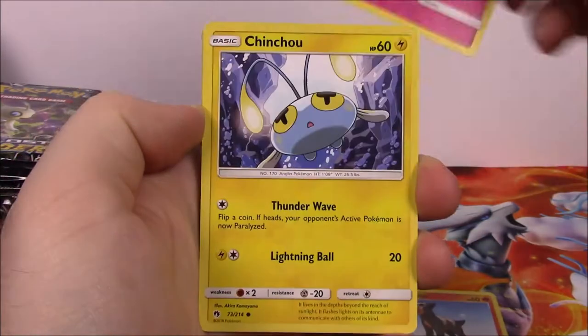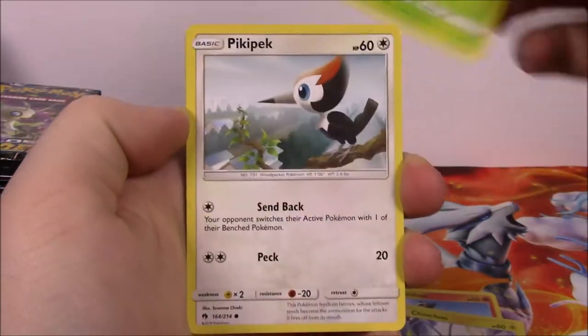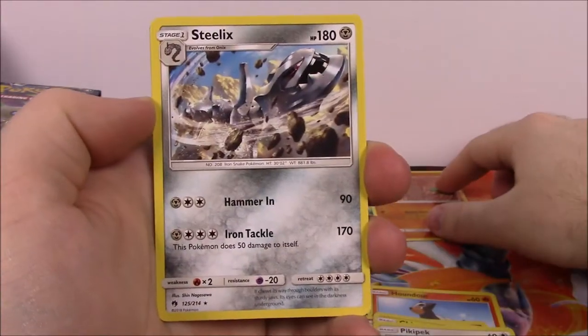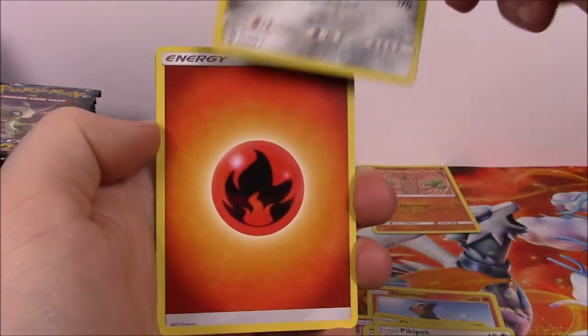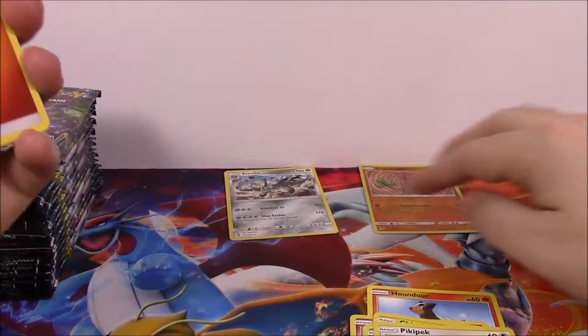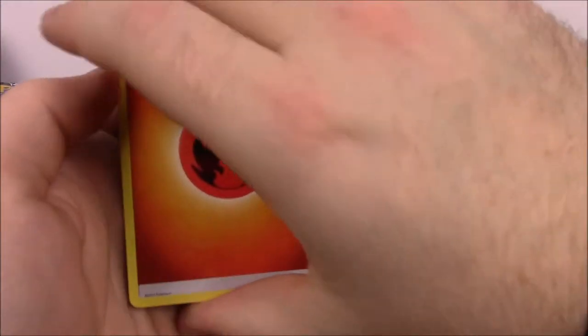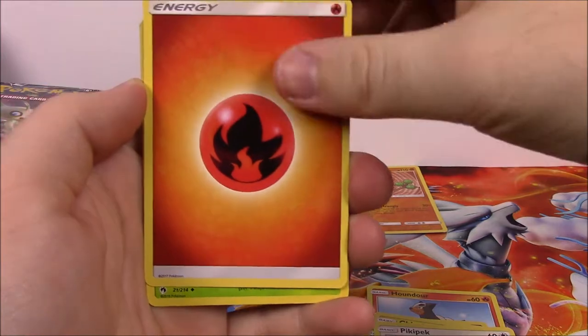From the first pack, we've got a Houndour, Cutiefly, Chinchou, Hoppip, Pikipek, a Sudowoodo Reverse Holo, and a Steelix as our rare, which is cool, non-holo. We're going to stack all of our cards up with the Reverse Holo and rare cards, and set aside any special ones.